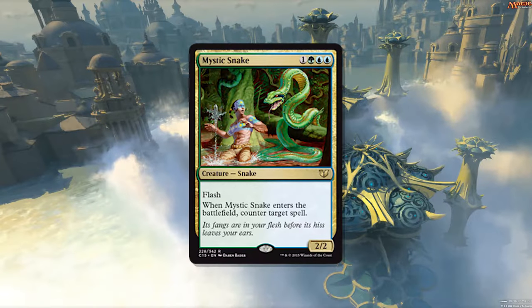What's up guys, welcome to this week's Card Spotlight video. Today we are talking about Mystic Snake, as voted on by you. Mystic Snake is a 2/2 creature with flash that states: when it enters the battlefield, counter target spell. Sounds like Cancel wrapped up in a creepy snake, which is exactly what it is.